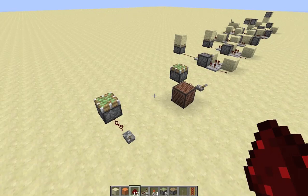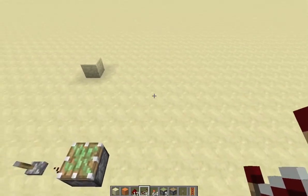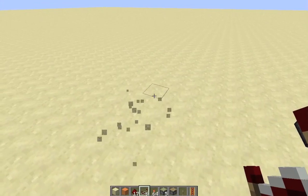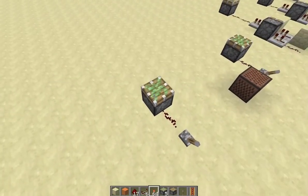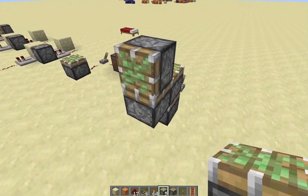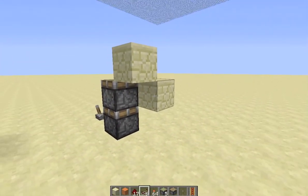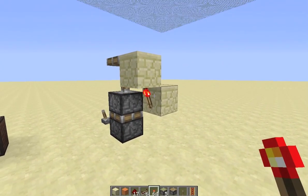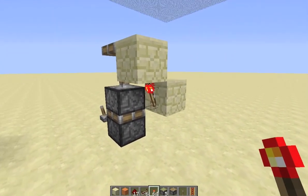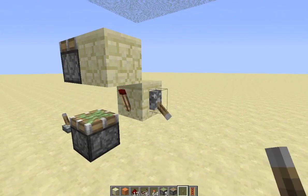You cannot use a one-tick signal to extend both of these pistons — with the torch here — like you can in 1.2.5. That one-tick signal won't work the same way in 1.3.